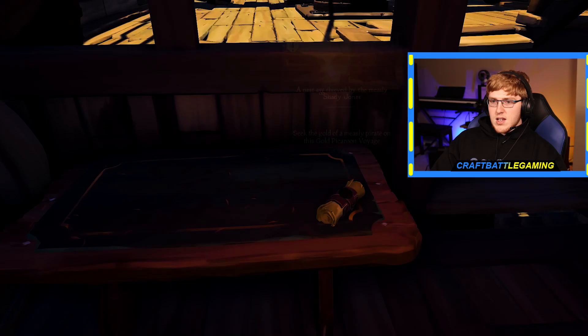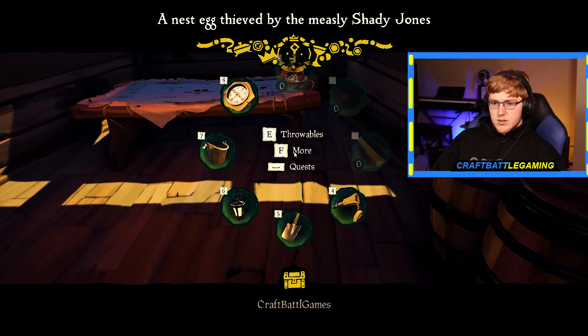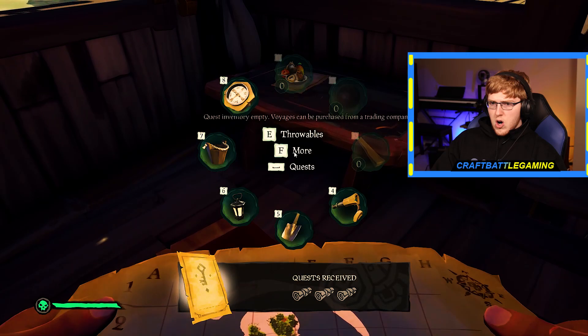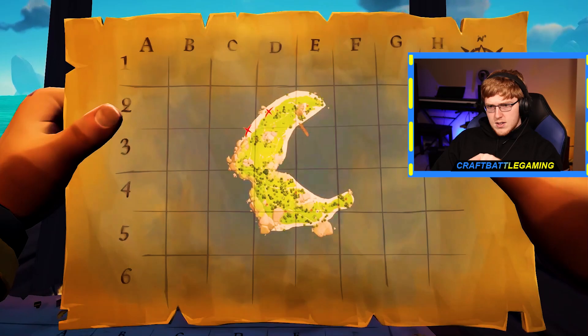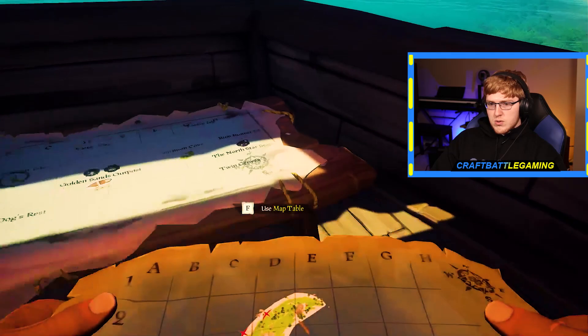A nest egg thieved by the measly Shady Jones — go for the quest and there we go, we're going after Shady Jones's nest egg. Coming in here — wait, which one is our actual quest? Oh okay, I see now, it's all three of them. So we have three islands to find. This one looks kind of like the rock on the bottom, and I think we might have already found it — it might be Crescent Isle. Yeah, okay, first one's Crescent Isle.